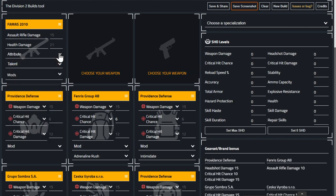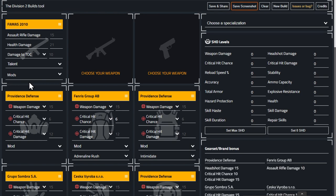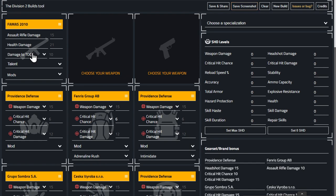For the FAMAS attribute, damage to targets out of cover is best in slot. Hudson asks why that attribute — the targets you're trying to shoot are out of cover. Think about Dark Hours: how many enemies are actually hiding behind cover? Not many. So damage to targets out of cover is the best kind of damage numbers you'll get regardless of whether you're further away or closer.